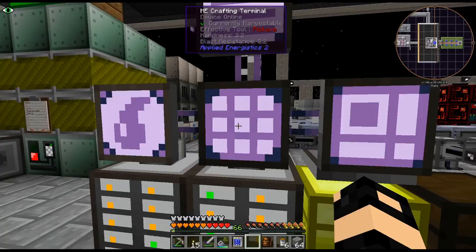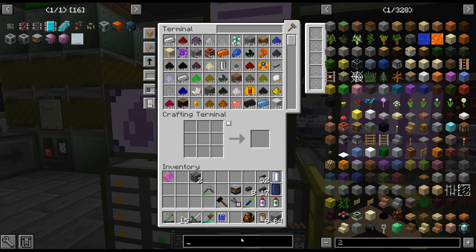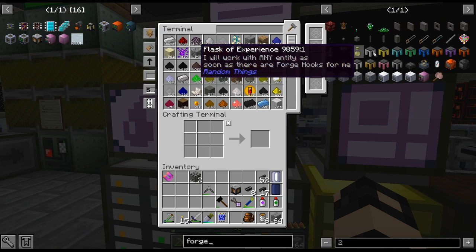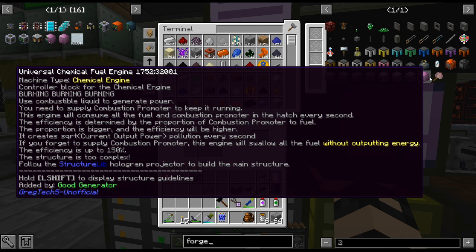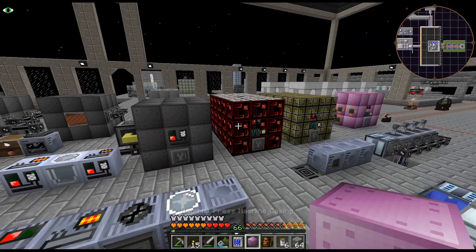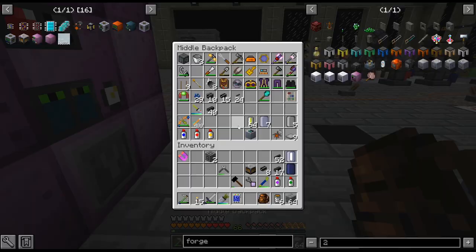That's in my forge hammer because I haven't upgraded my forge. Is there an updated forge hammer? I don't think I remember that being a thing. What is this 'universal chemical fuel engine'? That sounds terrifying - we'll just ignore that. This multi-block is very easy; some of them are a bit more complicated. I think that one was probably the most complicated so far, but this one was really easy. And there we go - formed!